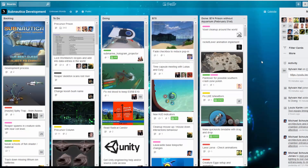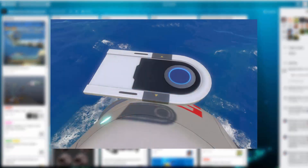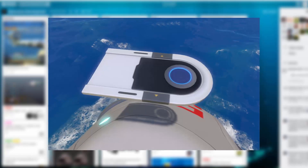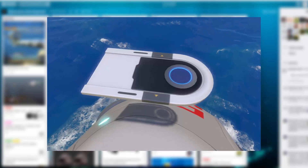On the Subnautica Trello page we have this hologram projector, which is basically the projector that will be in your submarine but just spawned on top of the life pod.